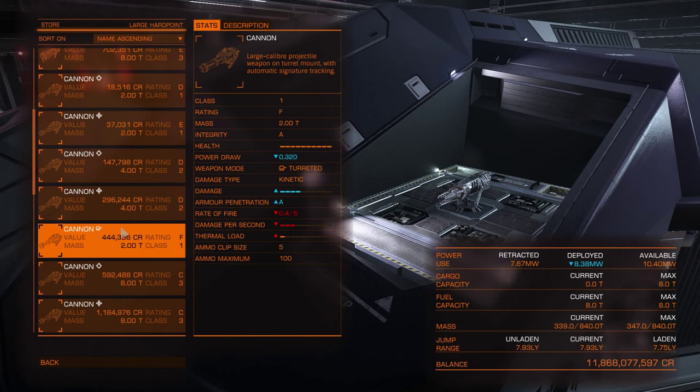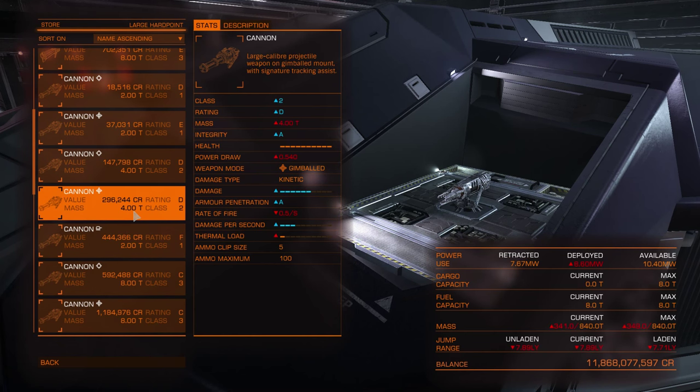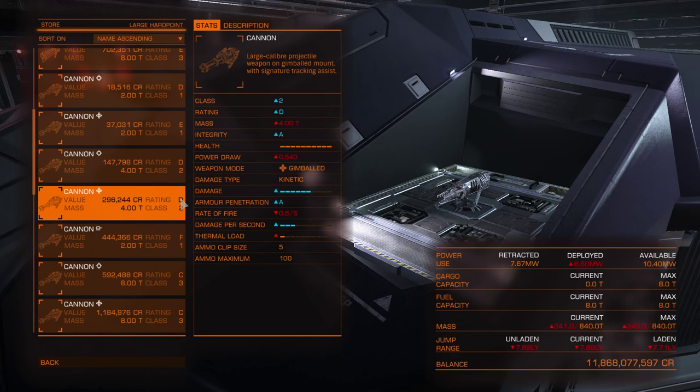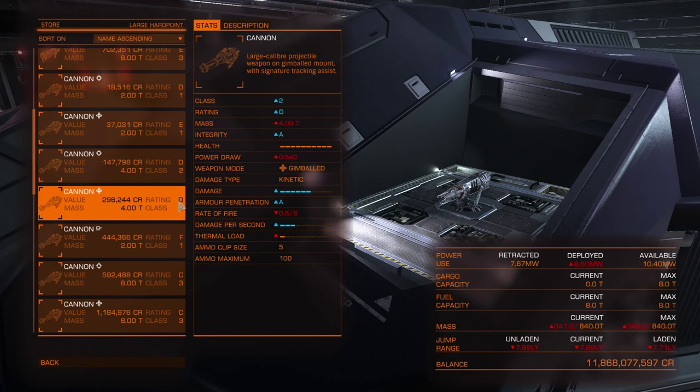Turrets are only effective at close range — up to 2 kilometers. For now, weapons have only one variant rating per class, so there's no A-rated gimballed cannon for class 2, only D for now. Crafting may change that, but for now only one rating per type per class.